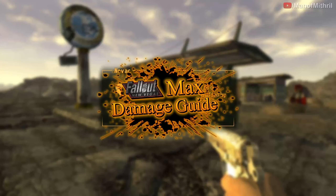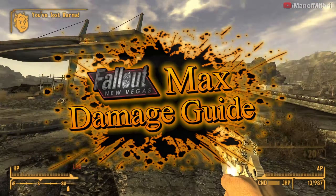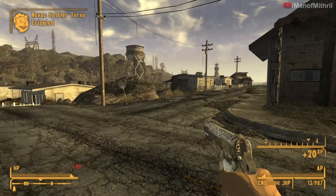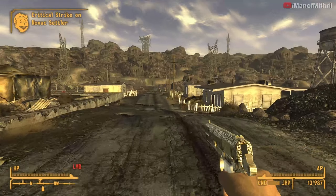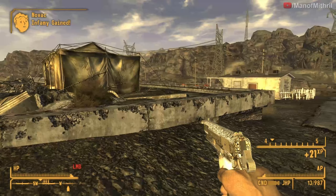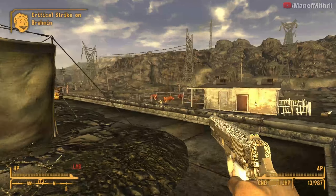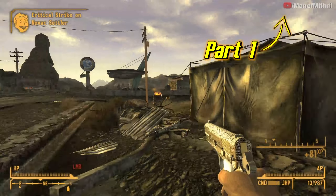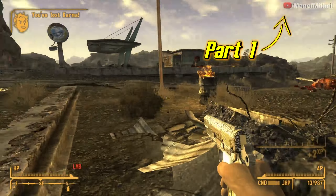All right guys, this is Mythril back with another Fallout New Vegas max damage guide video. Today the item we are checking out is Maria — or Maria depending on how you pronounce it. I'm going to pronounce it Maria. If you guys want to know where to get this weapon and its basic stats, make sure to click on the top right where it says part one — that will lead you to my unique item guide series.